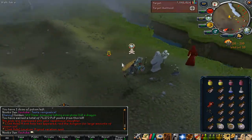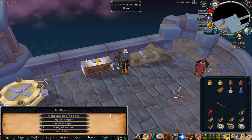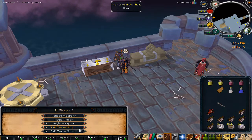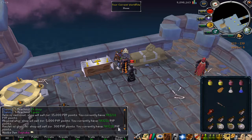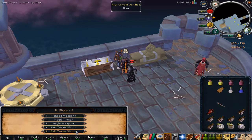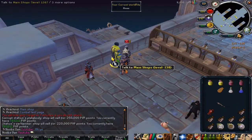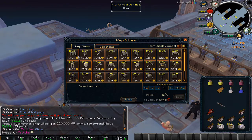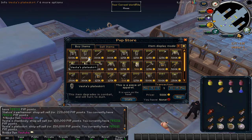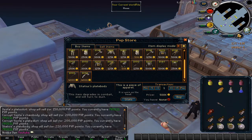I'll showcase what you can get from the PVP store later on in the video. Before I actually forgot — you can check out the PKA shops right here. You have the PVP token shops where you can buy yourself a whip and stuff for PVP tokens. I got 78k PVP tokens. In the main shops, click on combat and go to the PVP store on the second page. You can buy yourself some Vestas — it's quite expensive, like 150,000 PVP points. Corrupt Vesta is even more, and then you have statues and all the other PVP armors available with PK points.